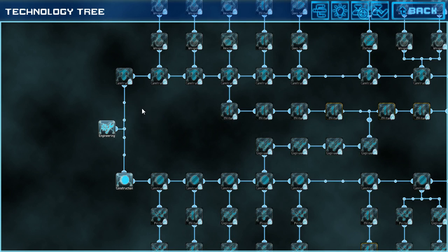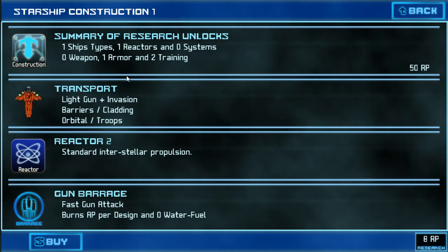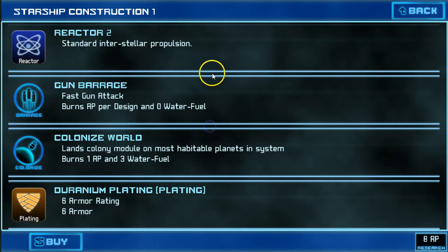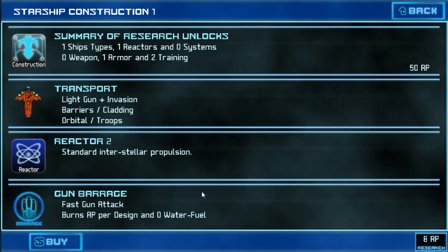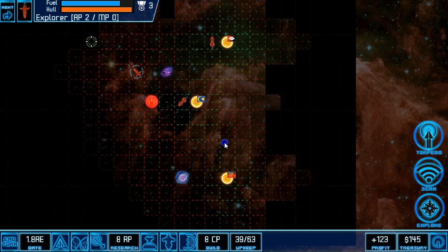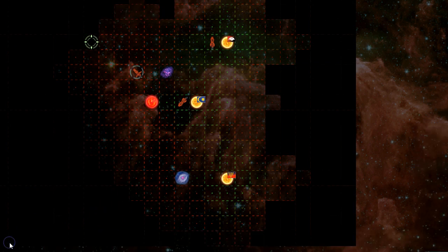Expansion is extremely important in Star Traders 4X Empires. My next tech of choice is always Starship Construction 1 because it allows me to get the transport and the Colonize World talent, and I'm then able to build new colony ships that will allow me to expand my empire. So I'm going to take Starship Construction 1 and end my turn.